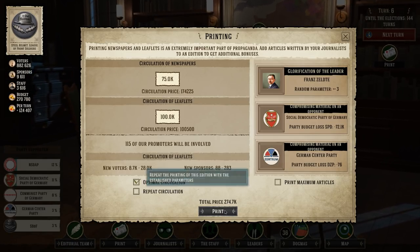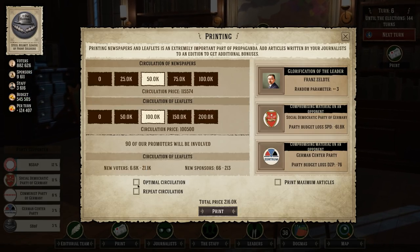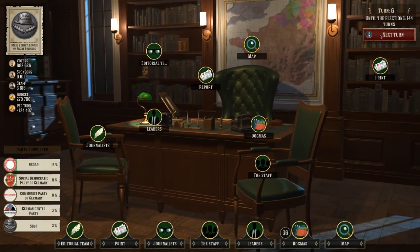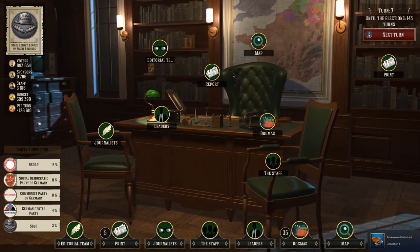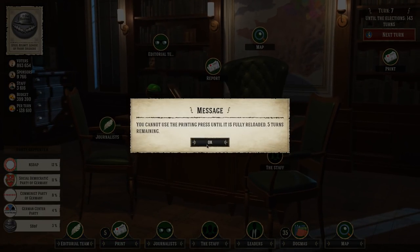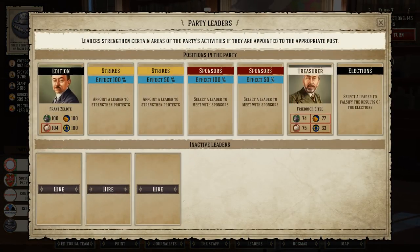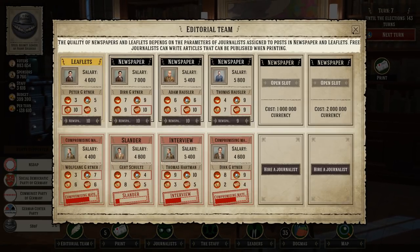We'll print on optimal settings. It looks like it went through. Next turn — it's out printing. The dogma still has 35 turns to go. Friedrich is making loads of cash. Our leader is up to 104 now. We printed things about him and people like it. Everyone is doing their job.